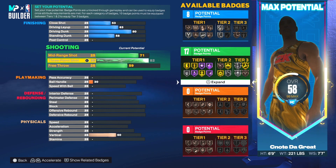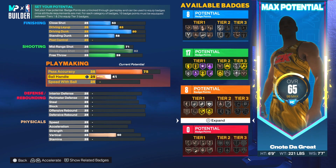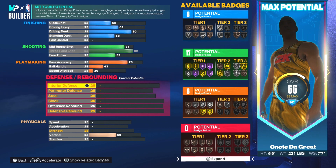For playmaking, we're going with a 75 pass accuracy so we have a little bit on this build and aren't throwing it away randomly. Ball handle is a 43, speed with ball is a 30 — we are not dribbling with this build whatsoever. We are poppers: set a screen, cut, slip, move around, hover over the top of the key. You're here to spread the floor.